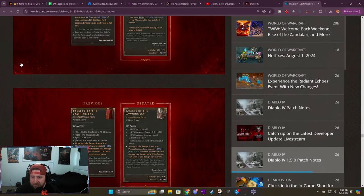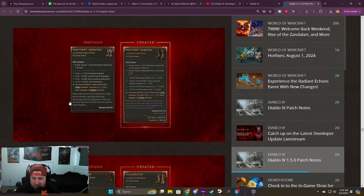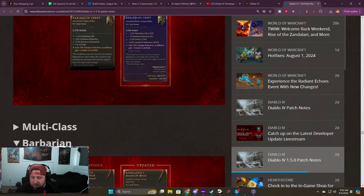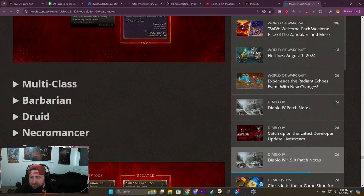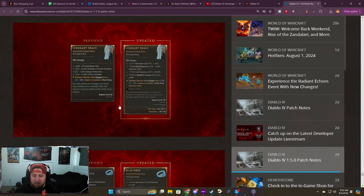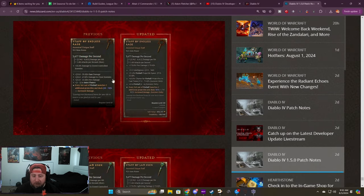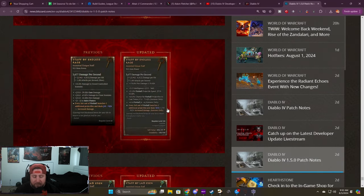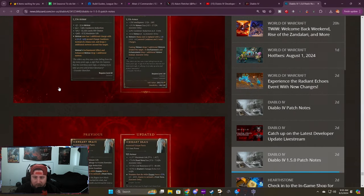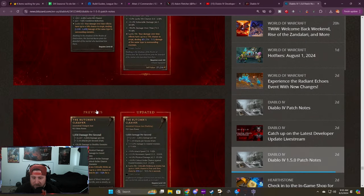Looking at the Sorceress section in the patch notes — with Sork, when you come down and see all the stuff for Chain Lightning, a lot of it is going to be correlated to the new unique items. I'd love to see some bouncy fireball stuff in there, but a lot of the powers are going to be tied to a particular build you can run at end game, which is cool. Some of it is multi-class too.